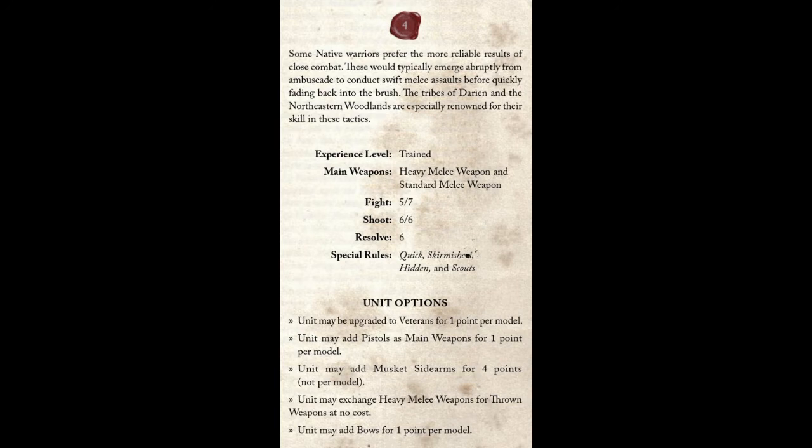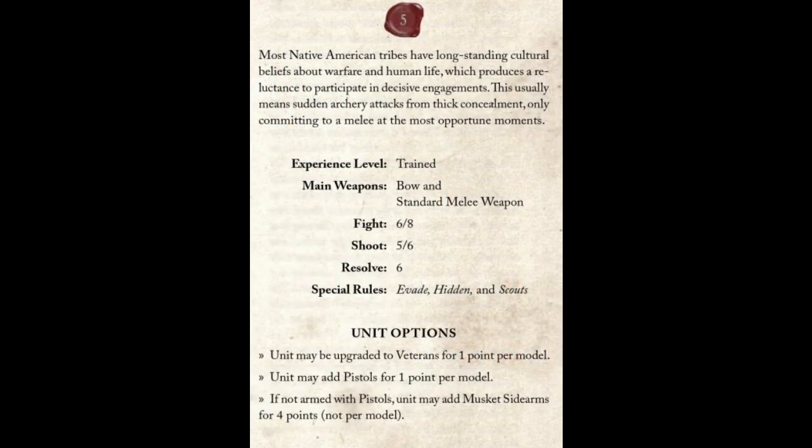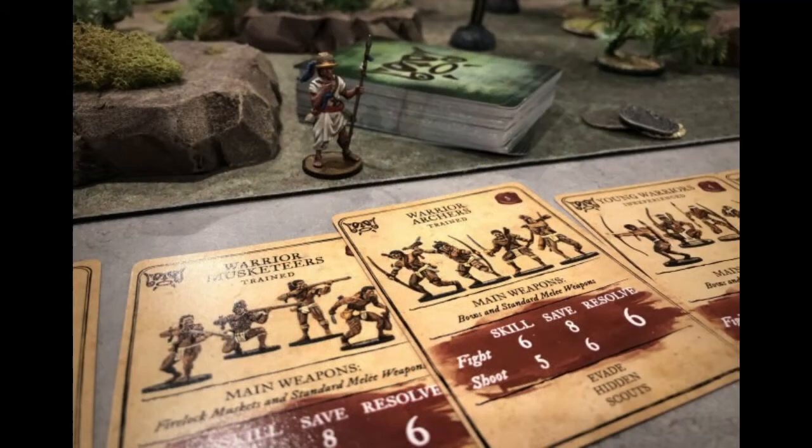In the poison arrow gambit, six-man warrior archer units with a musket sidearm and poison arrows is only 37 points for a very effective combat unit. They have a five shoot, so they can shoot from a long ways away, getting quite a few hits at medium range. They're saving on fives the whole time — a very solid unit. The musket sidearm gives them one really powerful punchy attack. You can nickel and dime yourself to death paying for upgrades, but the 37-point unit is a great value.